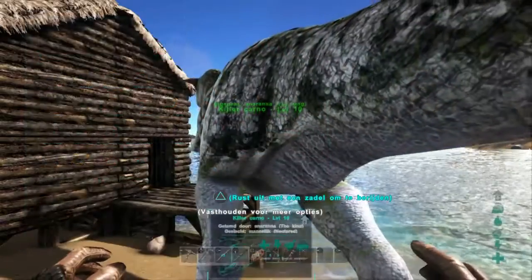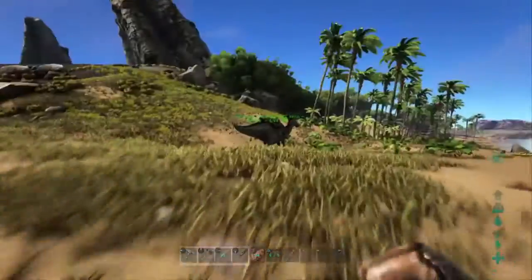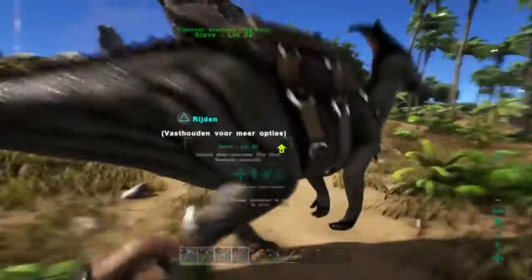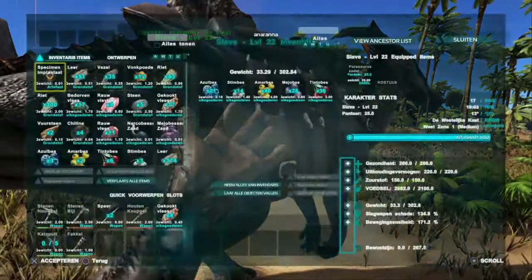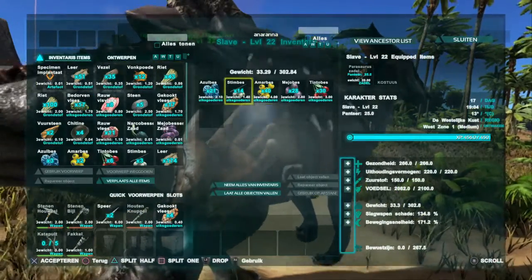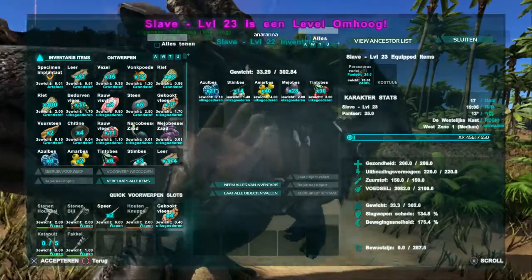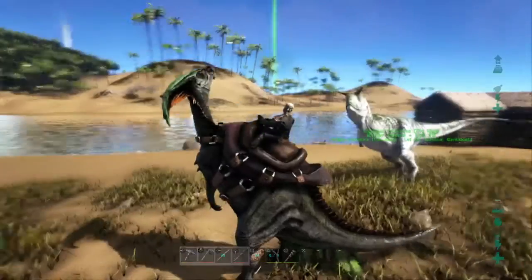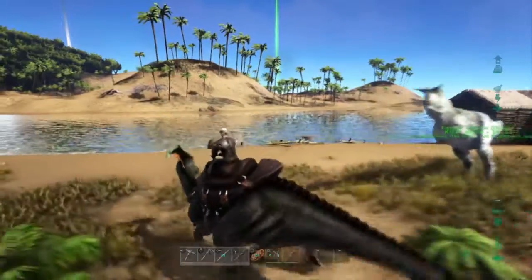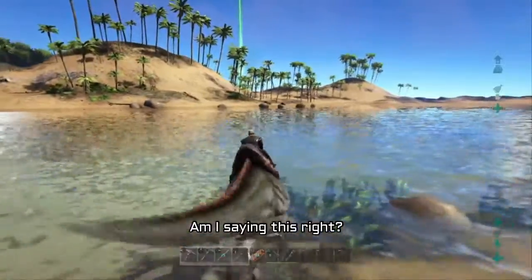When I got close to the dino there is this greenish yellowish arrow, which means they can level up. To the Carno I will give more health, and to the other dino - I named him Slave - I will give more speed because most times I am riding on him so I want him to be fast.